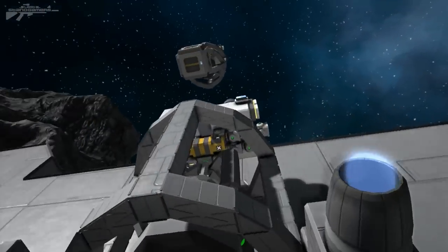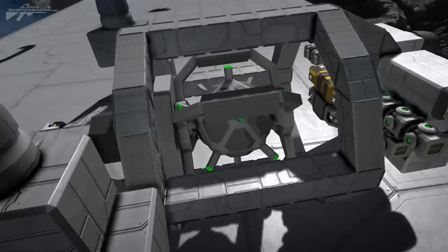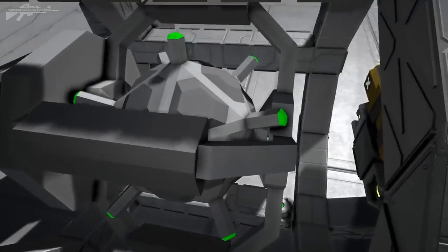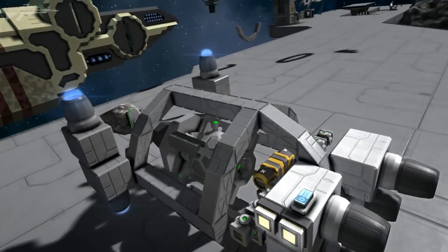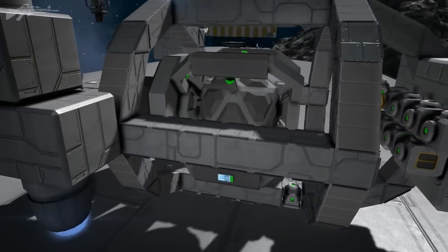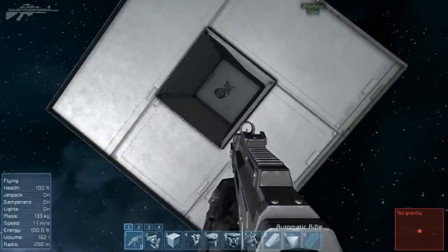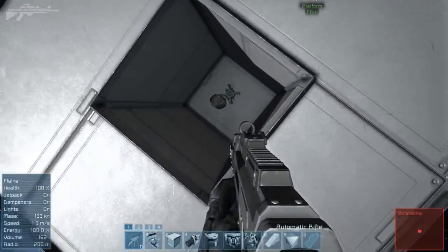I'm also using the modification allowing large ship blocks on small ship blocks, so I can create some interesting housings for these warhead blocks. Let's get started by looking at some of the basic theories of propelling an object with explosives. A crucial part of this weapon is going to be propelling rocks further into the target by using the explosives.